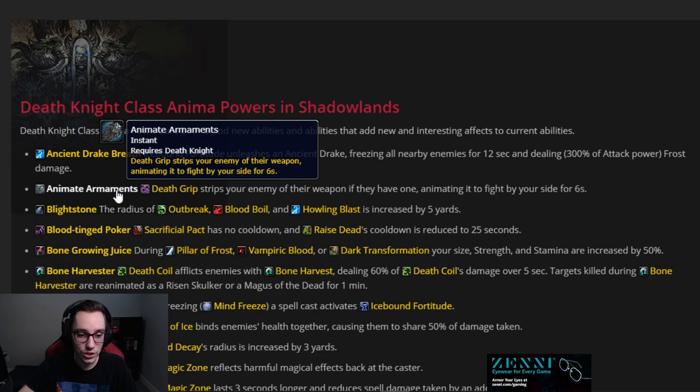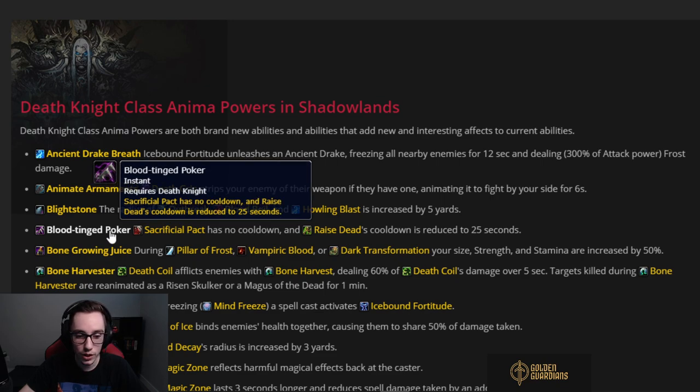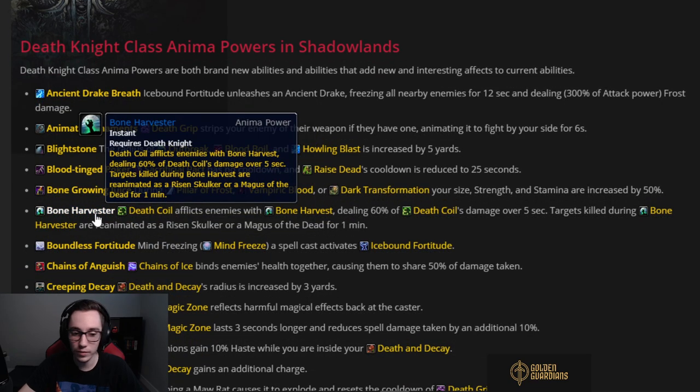Blightstone — Outbreak, Blood Boil, and Howling Blast have increased radius. It can be fun if you stack multiple, but not very practically useful. Blood-Tinged Poker — Sacrificial Pact no longer has a cooldown and Raise Dead's cooldown is reduced to 25 seconds. On its own it's quite weak but can be strong when combined with another anima power. Bone Growing Juice — during Pillar, Vampiric Blood, or Dark Transformation your size, strength, and stamina are increased by 50%. Definitely pick this up if you see it — great damage.